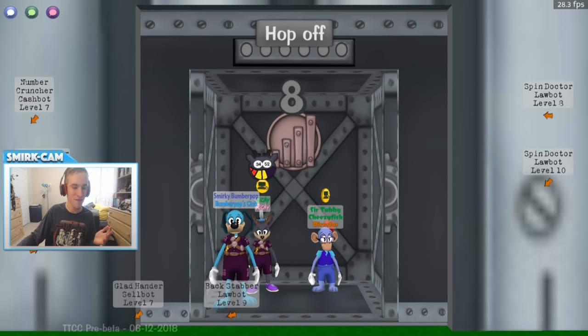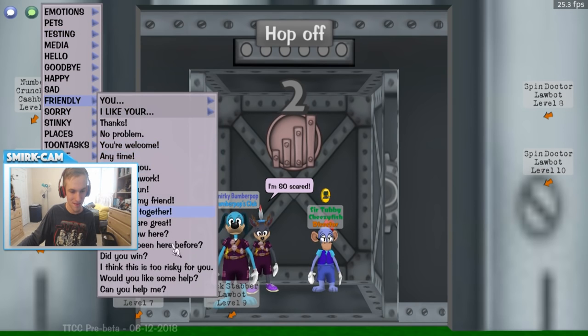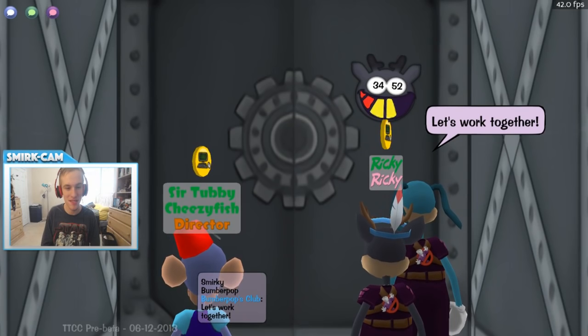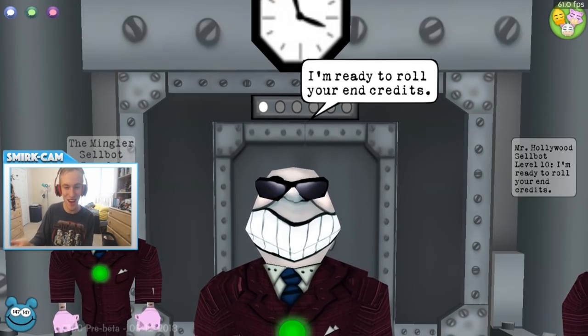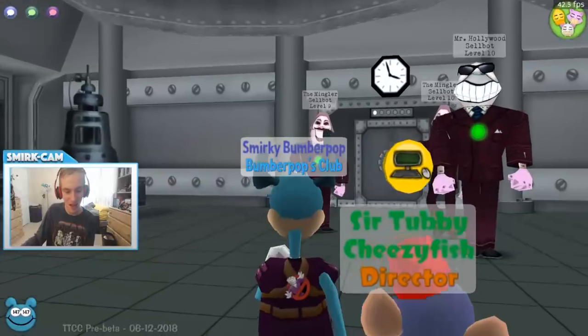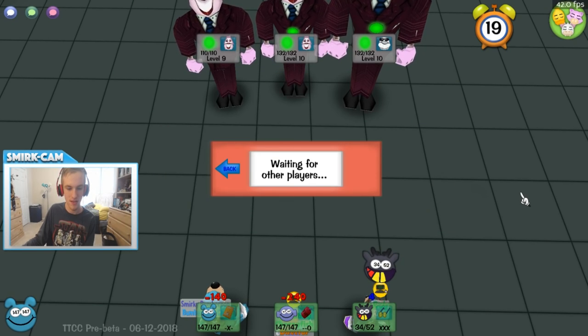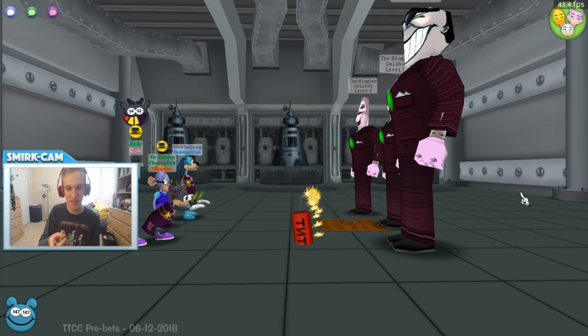Are you guys excited for Corporate Clash? I am just so excited — playing this game is a real treat, and I know you guys are going to enjoy it as much as I'm enjoying it right now. Look at the Hollywood with his shades — they re-textured a lot of this, like the cog suits, looking fresh. Especially for the Cellbots. He's pulling out the Level 8 TNT. I'm going to pull out the Trap Door, because that does 140. Look at the Trap Door and TNT — they re-textured those.